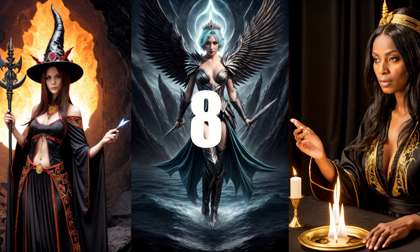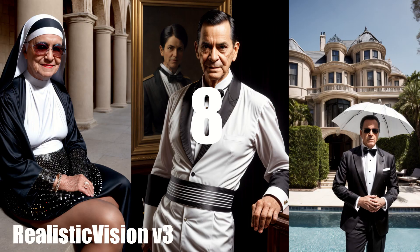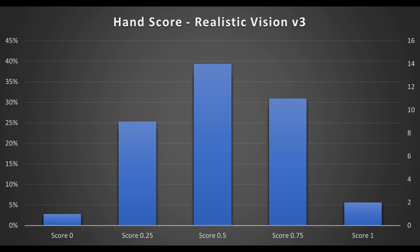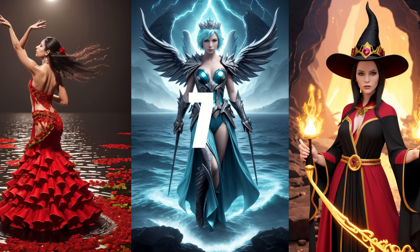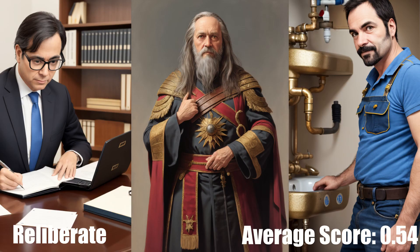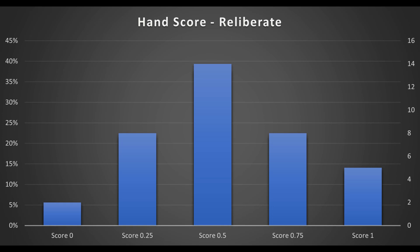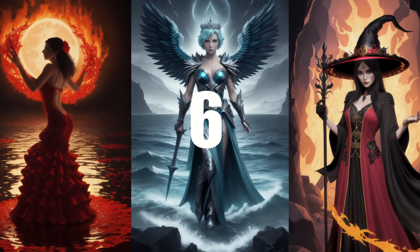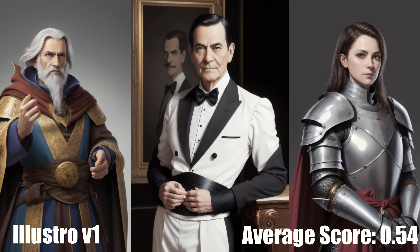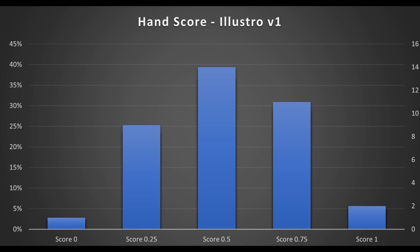In 8th place is an update that came out just as I was making this video: Realistic Vision version 3 with an average score of 0.54. The new version scored better than version 2 and the style is more crisp, but that wasn't enough to reclaim the top spot for hands among realistic models. In 7th place is Reliberate with an average score of 0.54, recently created by the same creator as the venerable Deliberate model and shows much improved performance. At number 6 is Illustro version 1 with an average score of 0.54. The images look blurry and muddy despite using the recommended VAE, which is a pretty serious drawback at this level.